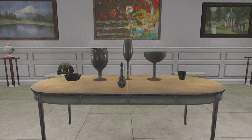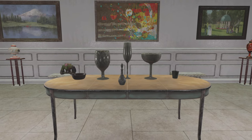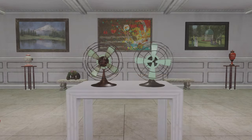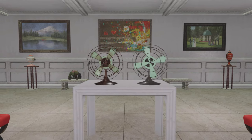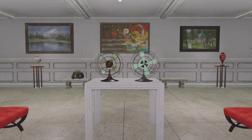Junk items in Fallout 76 have never been more appealing, whether it be the humble can or a typewriter. If we can display it in our camps and it looks cool, we're gonna have it. In this video, I'm gonna be showing you where to get your hands on some really cool and unique junk that'll look good in a wide variety of camp builds.